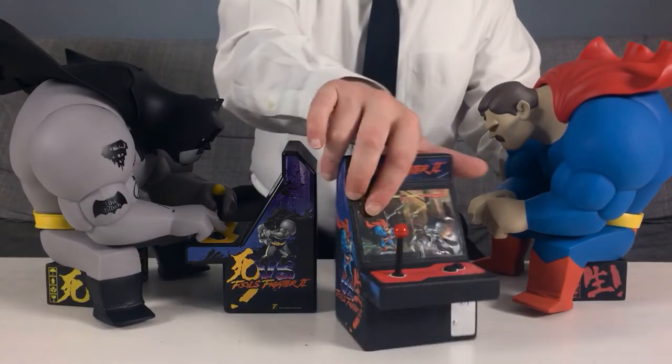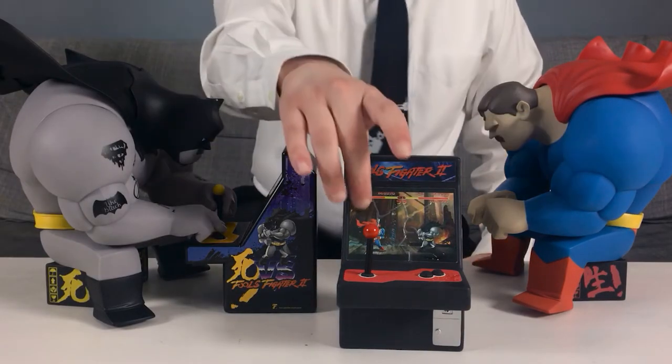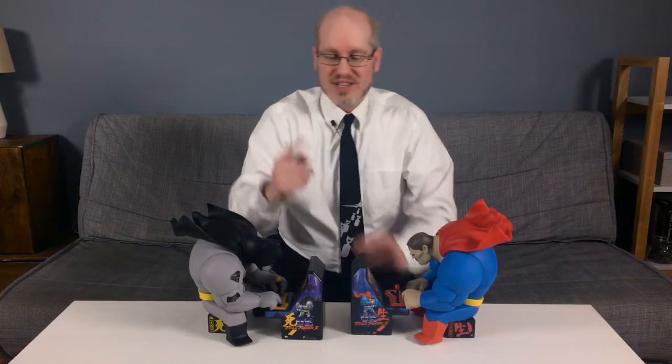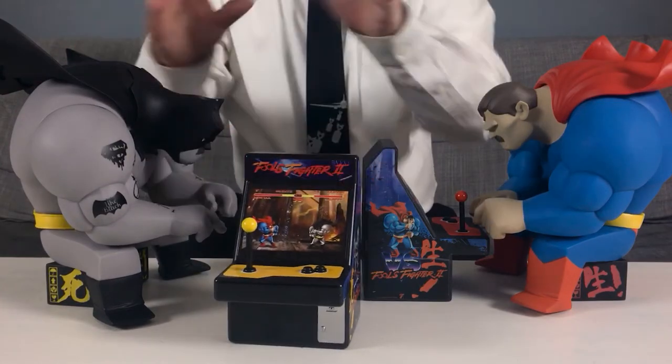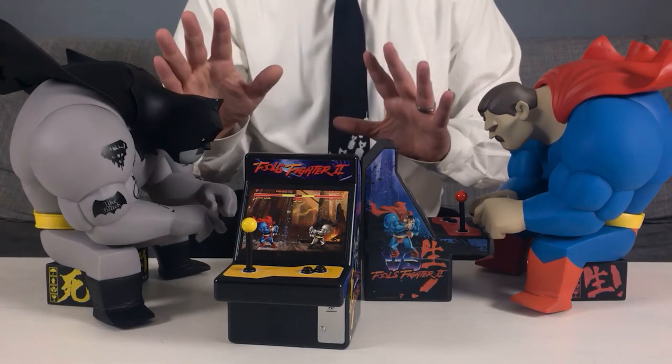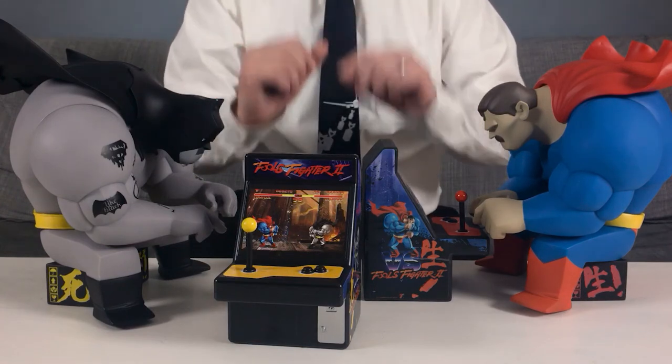Returning to Fool's Paradise's Low Fool vs. Low Fool Inner Enemies sculpture set, it has all the same base components as the previous one, but several improvements were subtly made. The Fools Fighter II arcade game, modeled after the classic Street Fighter II machines, was cast in soft vinyl for the original version. While it looked great, the give of the material allowed the decals to potentially bubble and strain. For this new version, the component was made of hard plastic, which has no flexibility to it — a perfect fix for a minor problem.